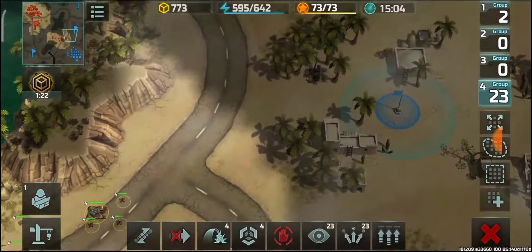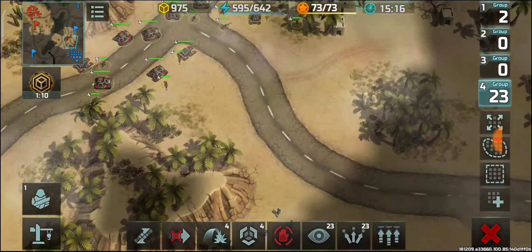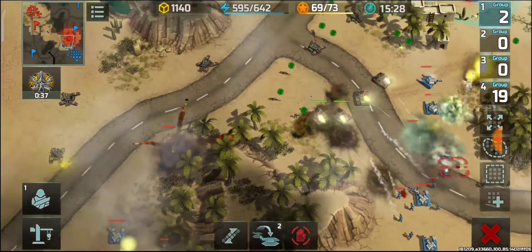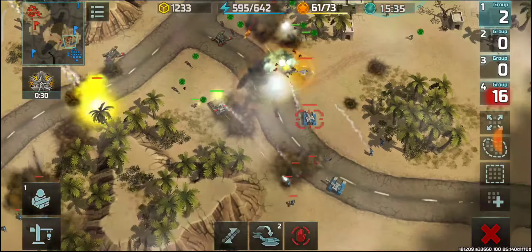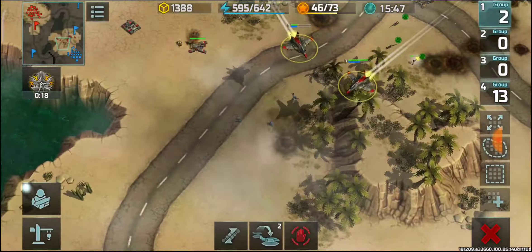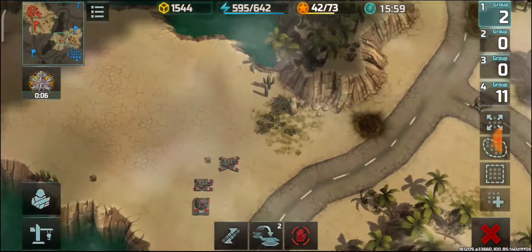Then I'll attack his base. He's going to attack me since my army moved from its original position. This engagement was not a very good choice for him because there was a hill obstructing his units from attacking altogether - and still his hammer assaults nearly overpowered my units. I had snipers, jaguars, and porcupines.